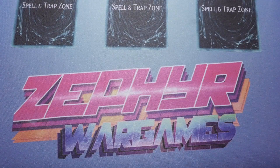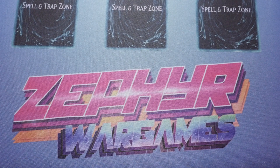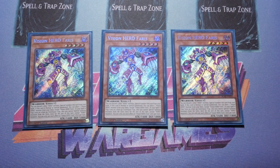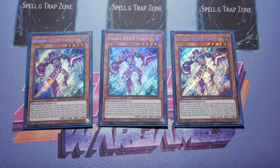With any good Hero deck these days — unless you're running the Toad version — you want to be running triple Vision Hero Faris. This card is insane. The whole idea behind Faris is you discard one other Hero monster from your hand, and if this card is normal or special summoned you get to place one Vision Hero from your deck into your spell and trap zone. Increase then destroys Faris, summons himself, and special summons one from the deck. It's a special summon, not a normal summon, which means you can eventually search out Stratus.